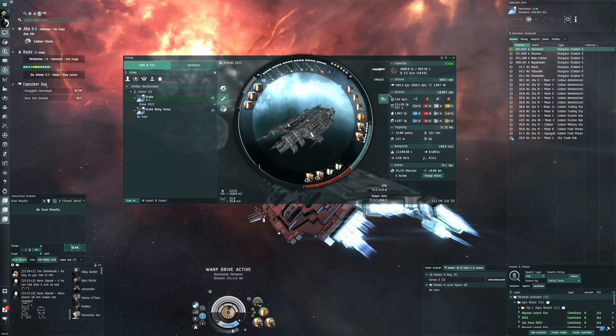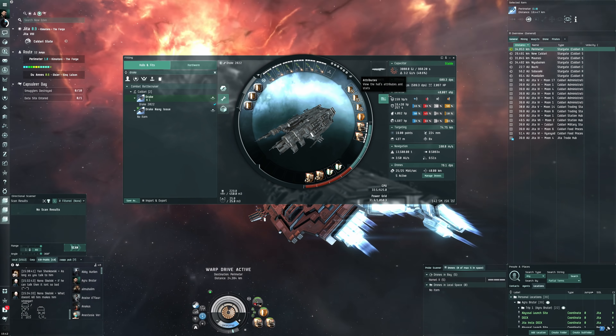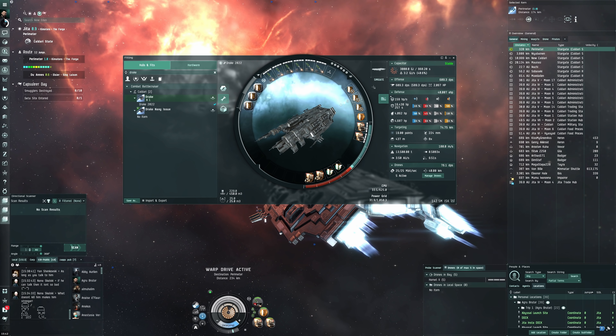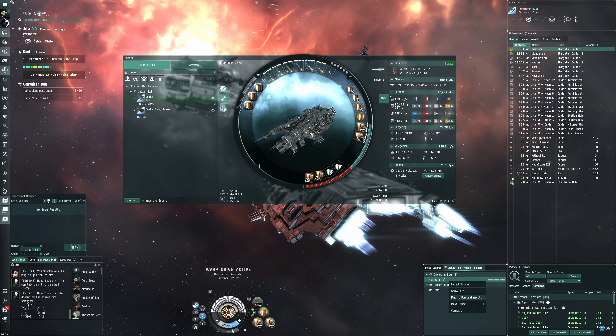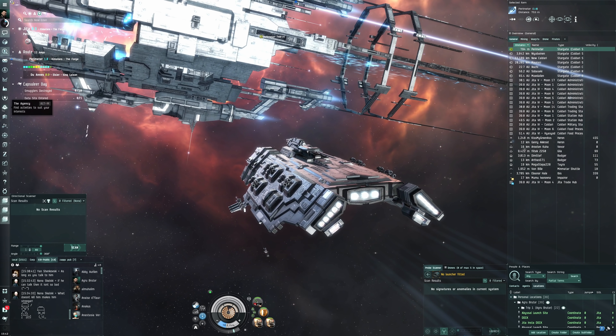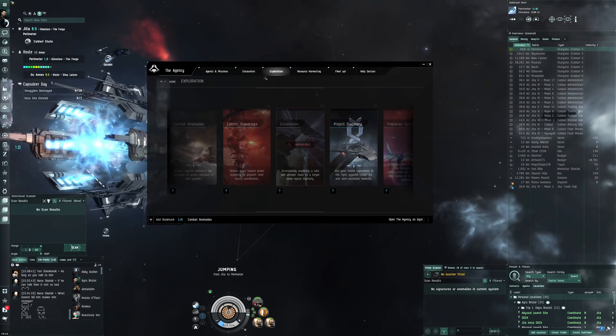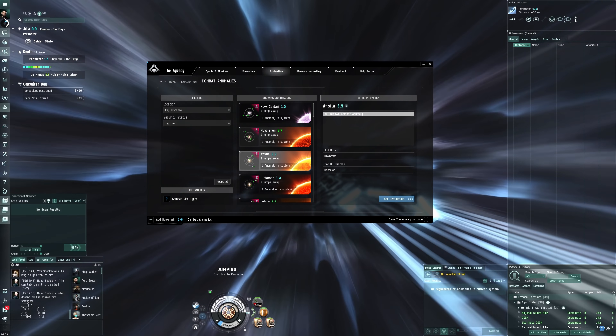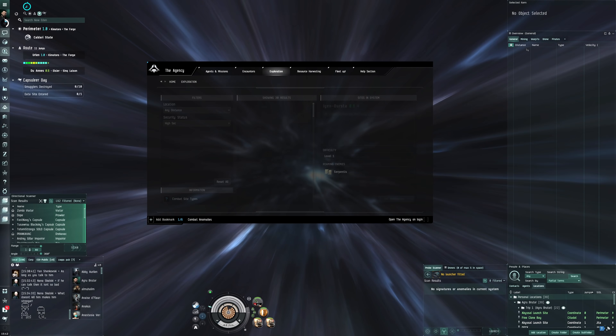Last time there wasn't a big distance to travel, so I think it'll be all right to just go with the brute-force tank approach. I felt there were webs in these sites as well, so it's not like we'd be able to speed tank with a battlecruiser anyway.